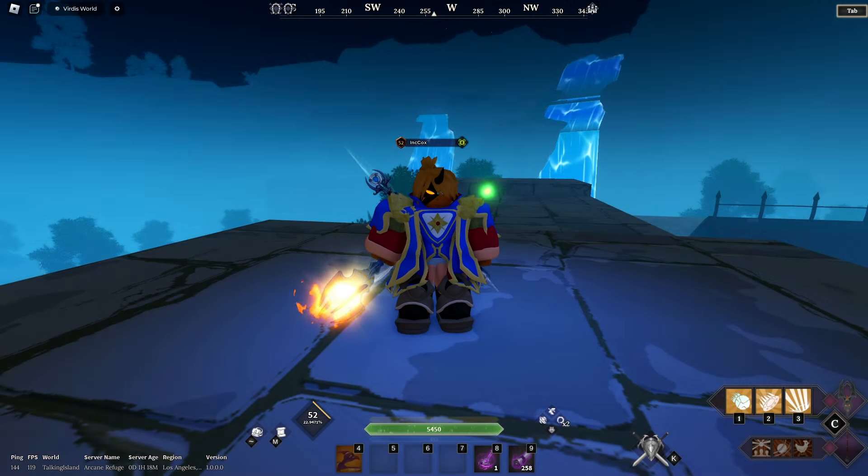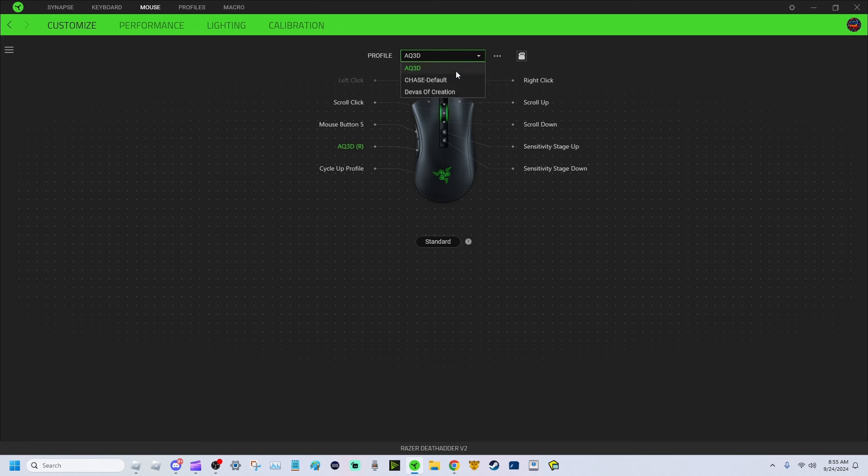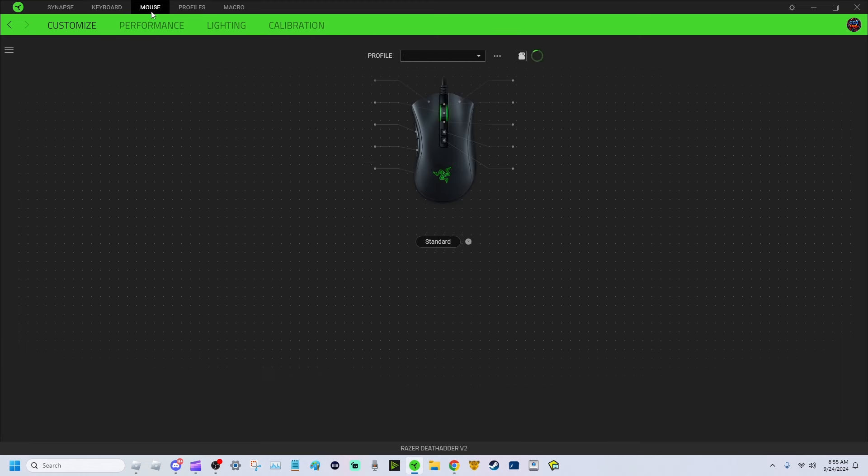My third tip is going to be using some type of software so that you can have better key binds. As you see on my mouse right here for Devas of Creation, I have a bunch of things that are macro — my one ability for casting, my two ability for casting, and G which I use to interact. And if you go to the keyboard, I have my E set to four so that I can use my mount. This is going to help a lot especially when you start playing the game a bunch because it's just so much easier for your hands and fingers. That's going to be my third tip.